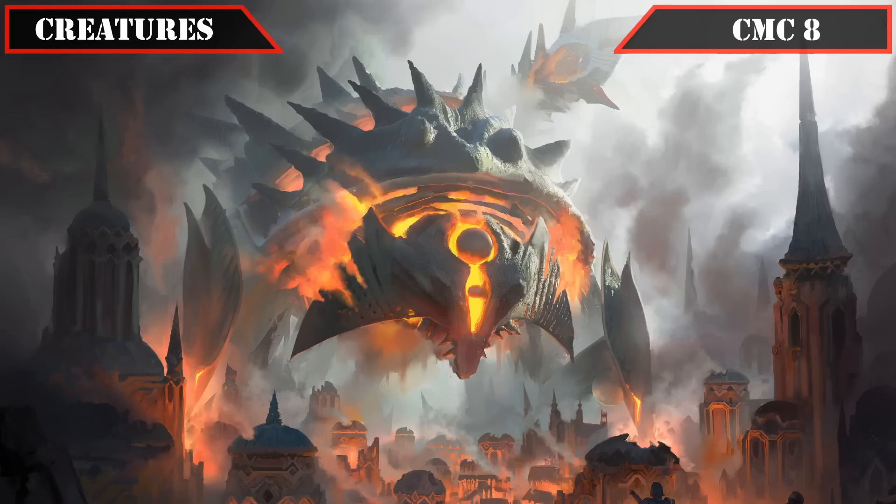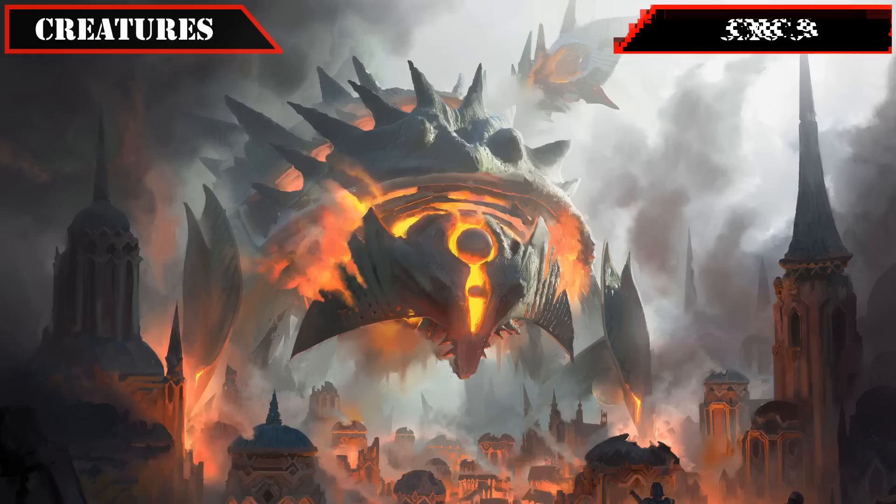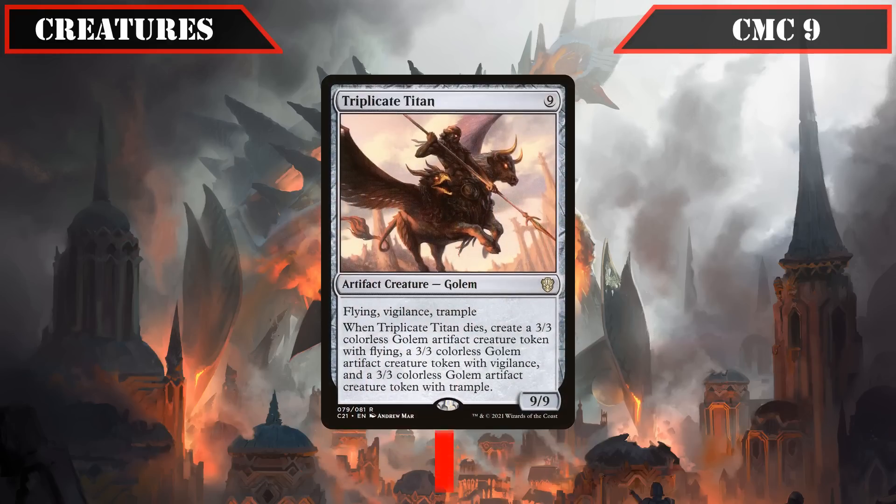The CMC 8 slot gives us our penultimate creature: Cityscape Leveler, an 8/8 trampler that, whenever we cast it or it attacks, destroys up to one target non-land permanent and gives its controller a tapped power stone token — our biggest beatstick yet, easily running over blockers while providing yet another permanent removal source, making it a near-perfect reanimation target well below its massive mana cost. Finally, at CMC 9 we have Triplicate Titan, a 9/9 with flying, vigilance, and trample that, when it dies, creates three 3/3 artifact creature tokens — one with flying, one with vigilance, one with trample — a devastating threat once it hits the board, with its on-death trigger building up our board state when combined with our unearth-bypassing and reanimation effects.